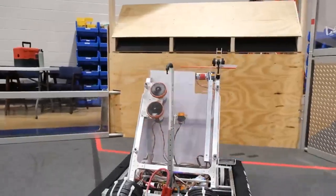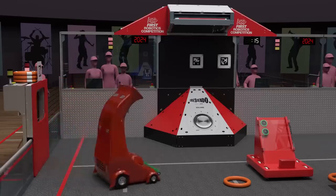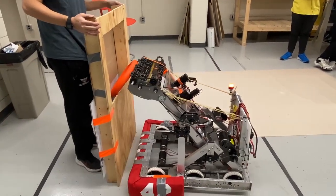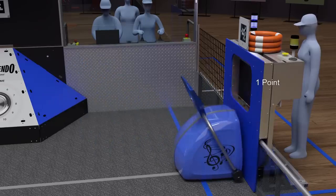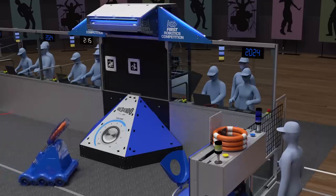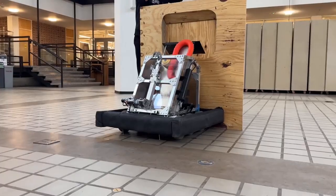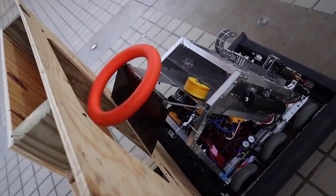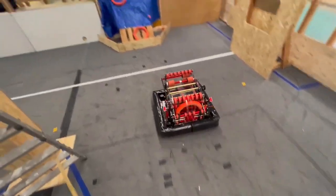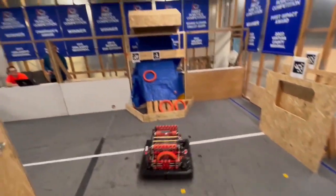Now, intake. Lots of people have their takes on top loading versus bottom loading. The official kit bot this year is top feed only. I'm big on getting them from the floor since you want to crank out cycles really quick and you're not going to be able to rely on the human player for all of that. There's still discourse on over the bumper versus under the bumper — honestly, I see no difference, it just comes down to what you want for your bot. The rule for bumpers is no more than three inches off the ground, and the rings are two inches thick. I'm personally going with over the bumpers because I want to see these robots with arms.